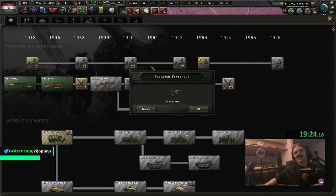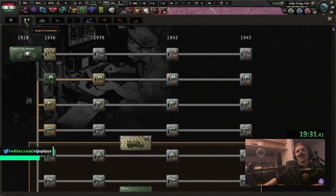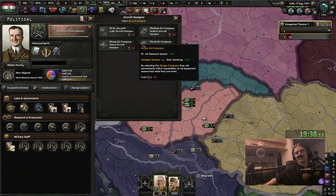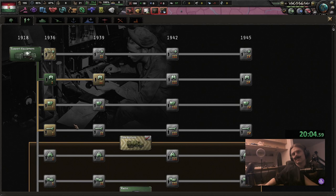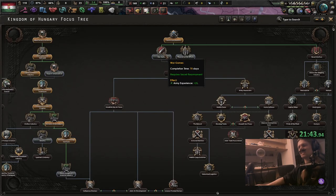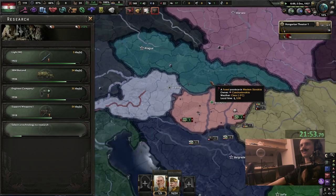It's actually kind of interesting because there's so many things I want to do, so much to fix in this country. We're not really strong and I'm just thinking about the most efficient way to tackle this problem. No, I don't think I'll go for support flame tanks — that's just too expensive. We have too much to fix, we won't have the industry. 70 days for 25 army XP, that's not a whole lot.